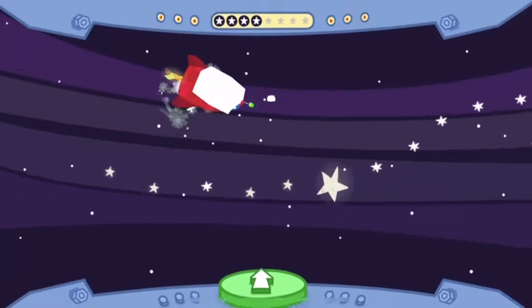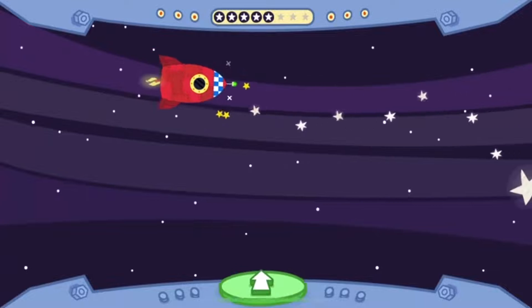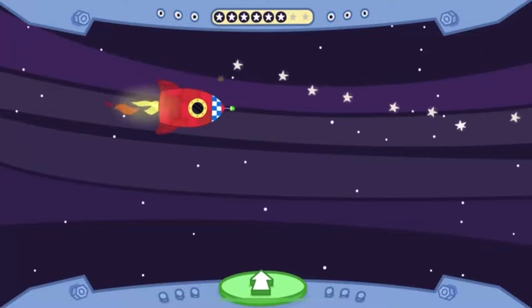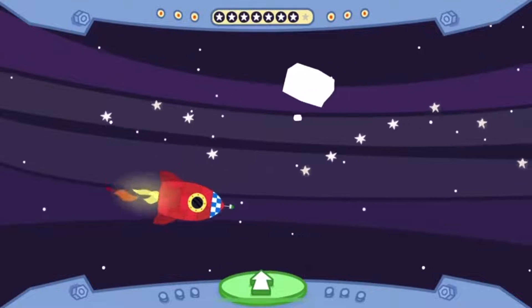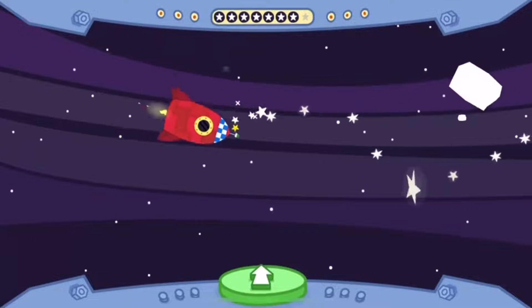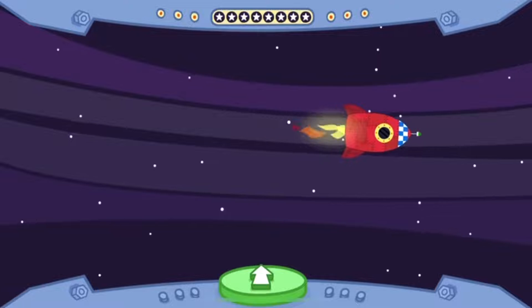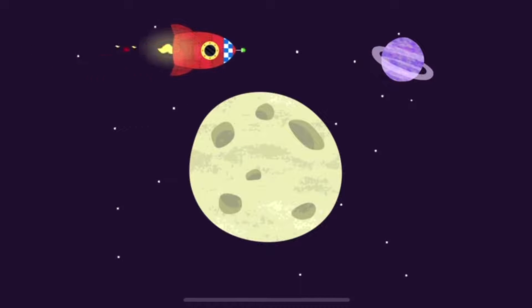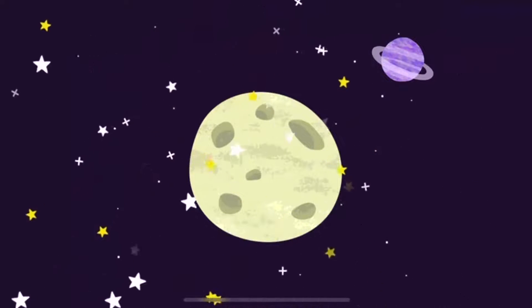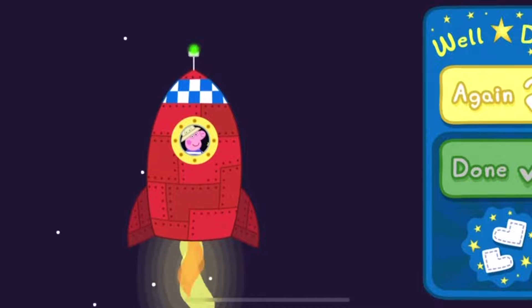Watch out for the ice rocks. Well done, you collected eight stars! Press the yellow button to play a different space adventure, or press the green done button to play another game. Choose an adventure.